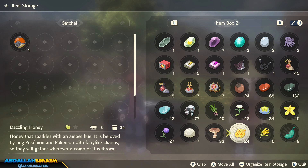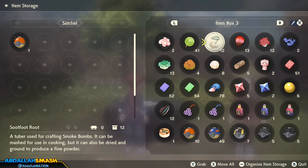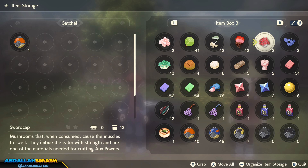Combine a Cake Lure Base with some Mushrooms, Dazzling Honey, Hearty Grains, Plump Beans, and even a Crunchy Salt in order to get those cakes. And Caster Fern, Soot Foot Root, and Pop Pod are items that you can use in order to craft Smoke Bombs.